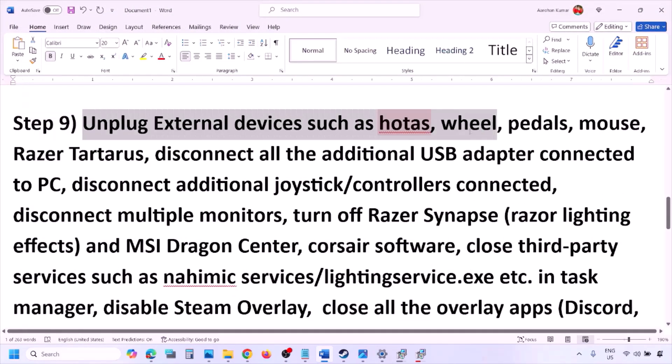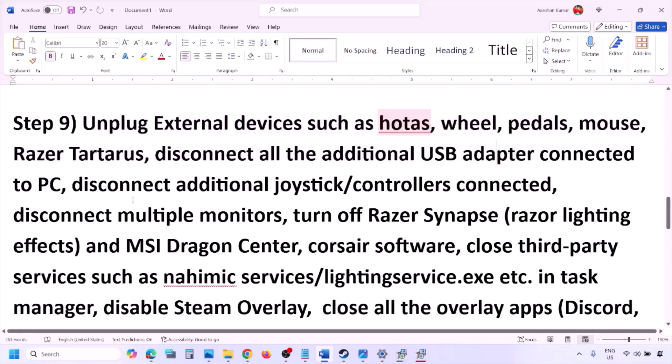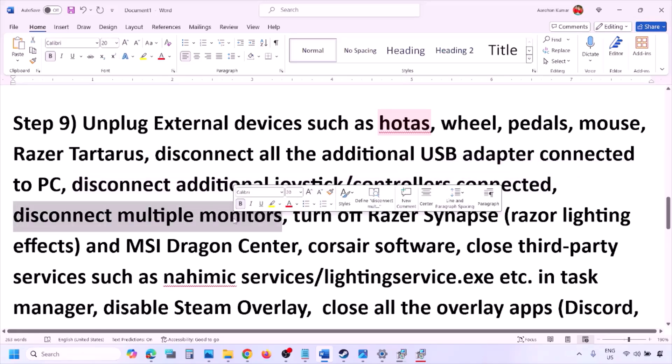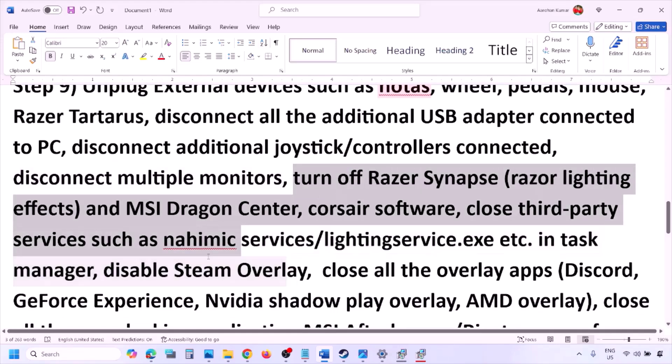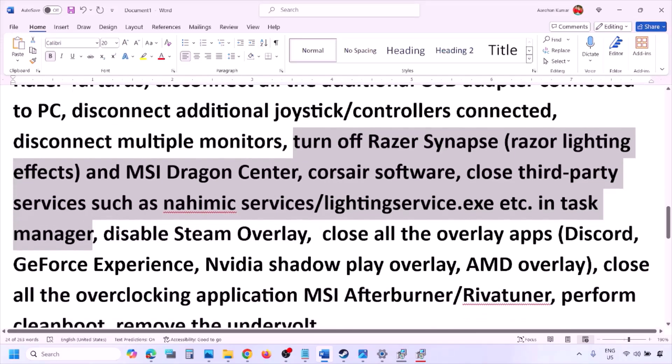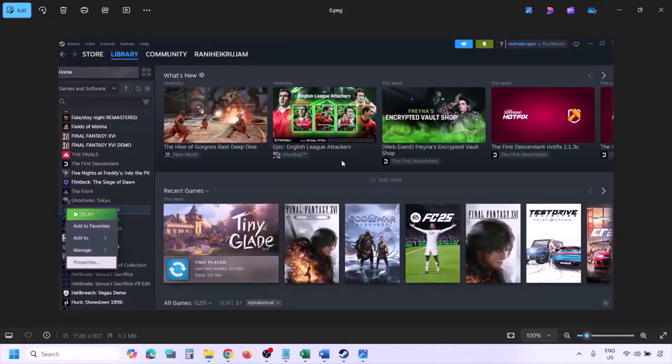The next step is to unplug all external devices you are not using. If you have a HOTAS, wheel, pedals, or any USB adapters or dongles connected, disconnect them. Also disconnect any additional controllers and multiple monitors — try launching the game on a single monitor and check.